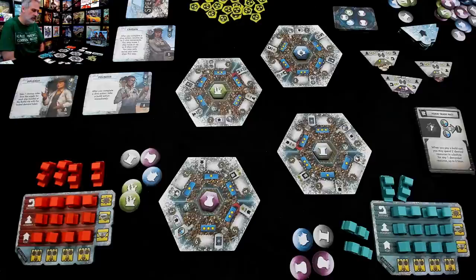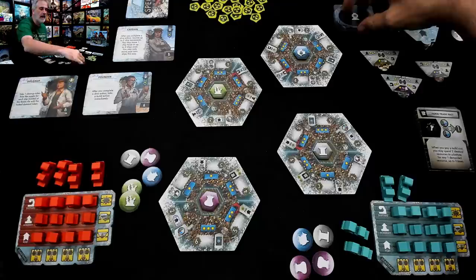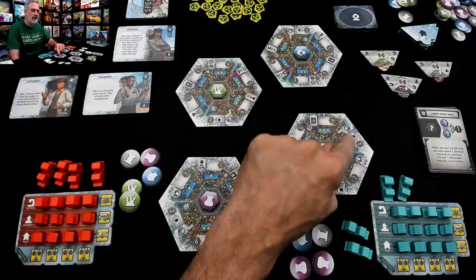It is now Jen's turn, and Jen is going to build. She's more interested in getting one of these ports going. Jen is going to build right here where it says it would cost two metal. But if you're building a port, you get a discount of one. So Jen will spend her only metal and build her first port.